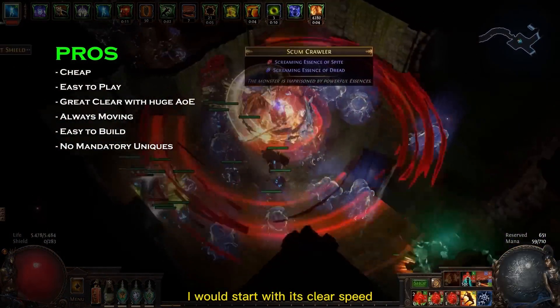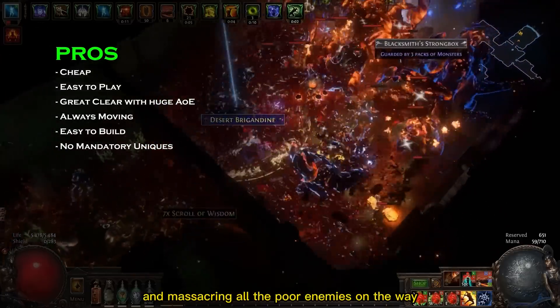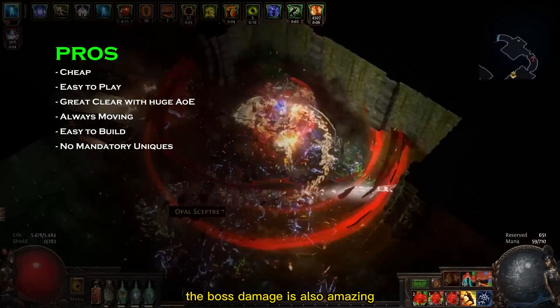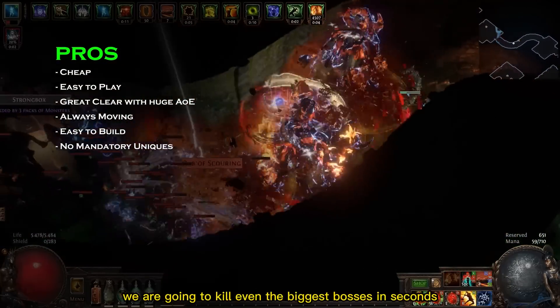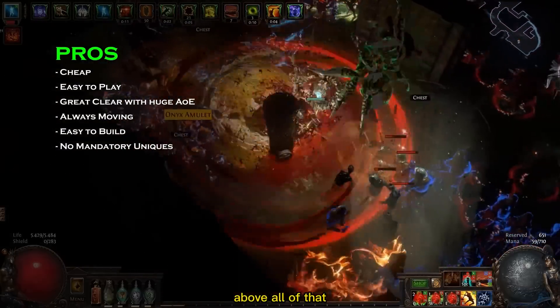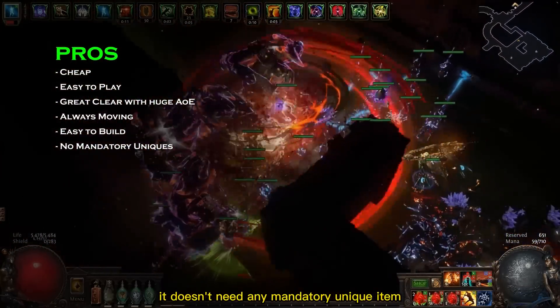To list the pros of this build, I would start with its clear speed — it's just amazing to be always moving and massacring all the poor enemies on the way. The boss damage is also amazing; once the build is done, we are going to kill even the biggest bosses in seconds. Above all of that, this build is also very simple to put together and doesn't need any mandatory unique item.